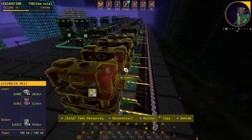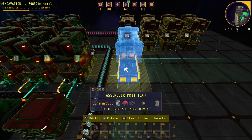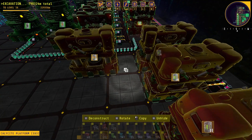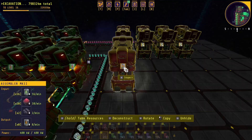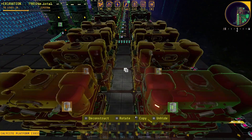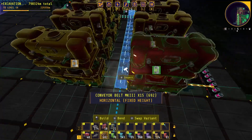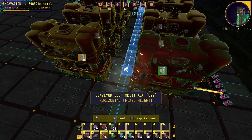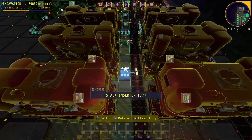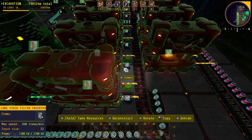To continue expanding, go to the other side of the assemblers and copy one. Place it right in line with your first row, making sure you have two spaces in between for the belt and inserter. You will put four of these buildings down as well. Then come in and expand the belt bringing the sesamite powder all the way down to the first input of the fourth assembler. I use stack inserters at the first location on each of the assemblers.